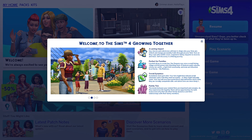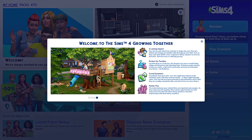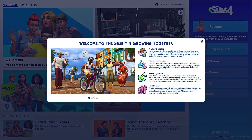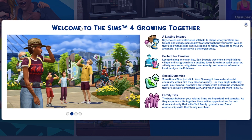Growing Together — we can start now, finally! I'll do the review for this one and start gameplay in the next one. I need to get my CC back in — I'm not going to play with mods right now because they probably need to be updated, but I'll put my CC back in so we can make the characters look the way I want them to. Let's do the overview: 'Welcome to The Sims 4 Growing Together. Key choices and milestones will help shape who your sims are. Unlock and change personality traits throughout your sims' lives as they cope with midlife crises.'